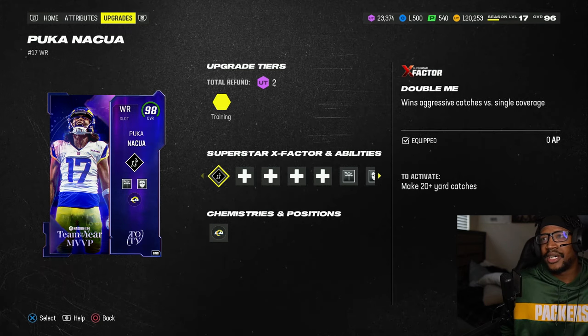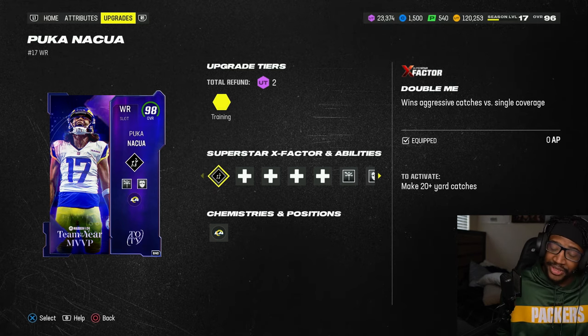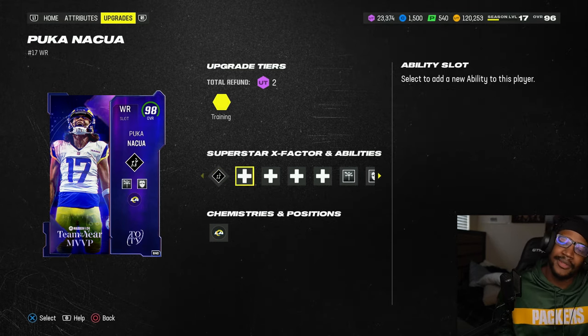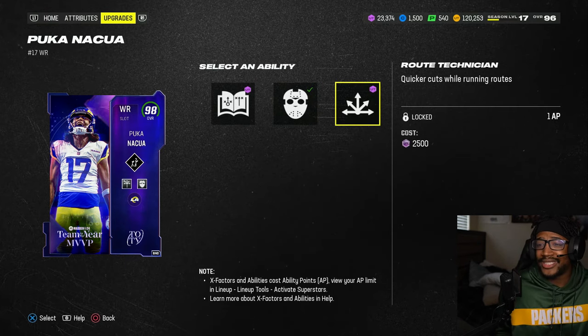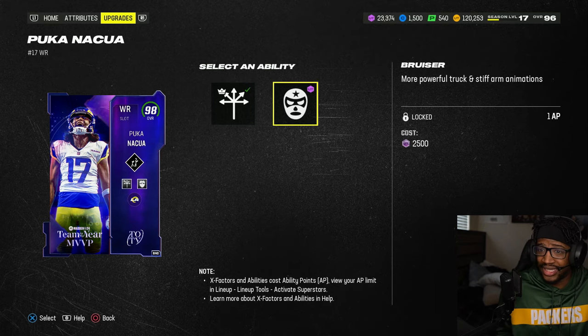His blitz card was a November limited. He got team of the week — breaker breaker — limited. He was potentially going to win offensive rookie of the year — limited. And then he gets team of the year MVP. Really, really solid card. Gets route tech, matchup nightmare, slot apprentice, and deep elite bruiser.